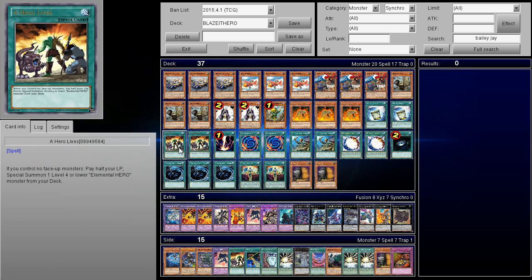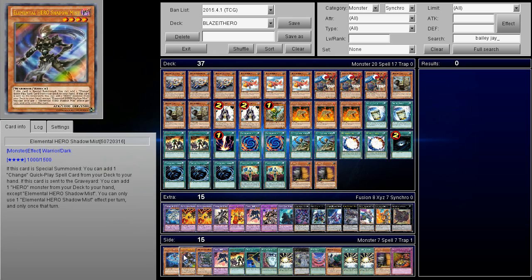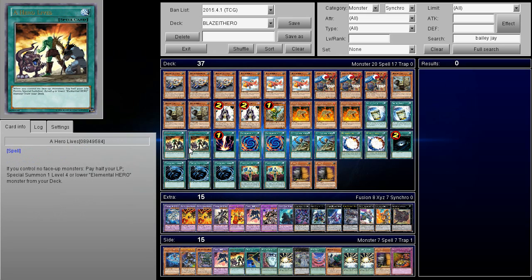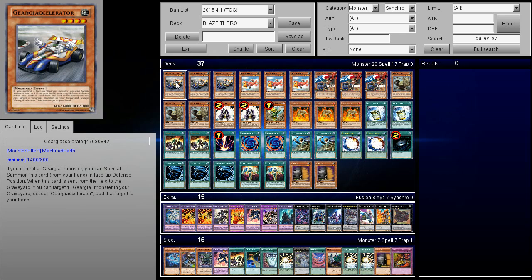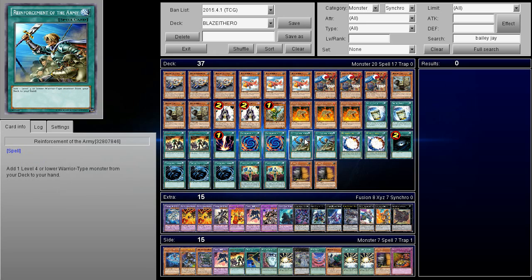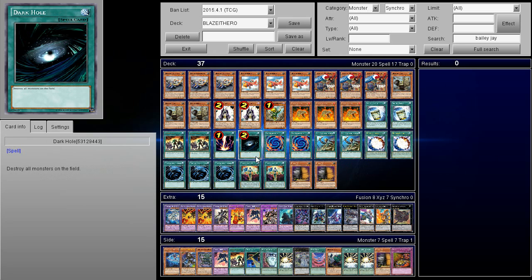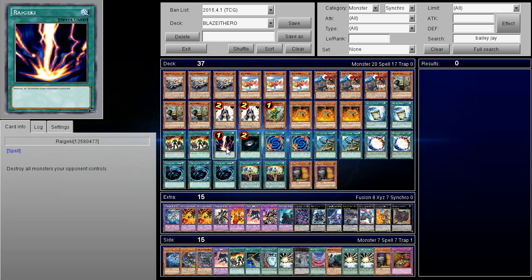Next up we're playing two copies of Hero Lives — it just lets you get Blaze Man. I recommend you guys play this. The deck has three targets for Hero Lives. Then we have one Raigeki and one Dark Hole because it lets you get rid of Gem-Knight Lock, which is not very fun since this deck doesn't have an answer to it other than these two cards. Most decks play Raigeki before Dark Hole, but for the most part these are the main answers to it.